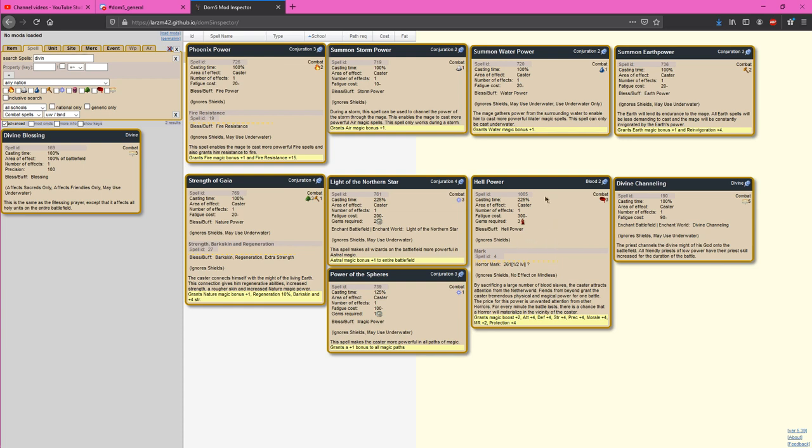Hell Power does have some interesting implications — you can attempt to use it to nuke the battlefield. For example, have a small army of blood mages in a sabbath, cast this a few times, get some horrors onto the battlefield, get your opponent's stuff horror marked, and do significant damage to their army — or at least get important commanders and mages horror marked and make them really difficult to use. In my mind this is actually more of an offensive spell than a magic booster, though technically you can use it to boost your paths quite significantly. Certain supercombatant builds that don't care about horrors will cast this at the beginning of a battle.